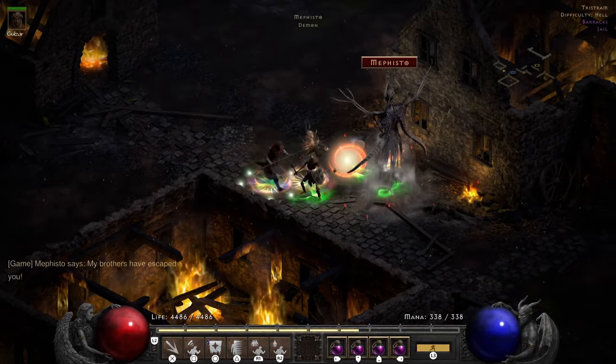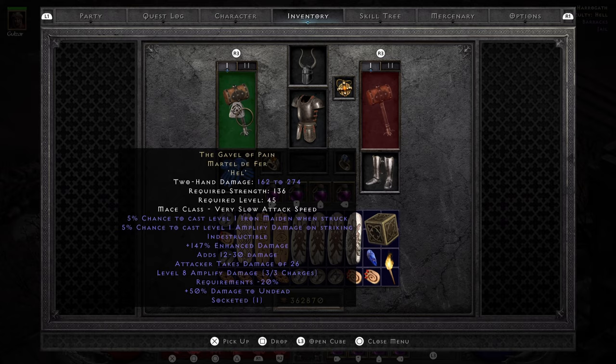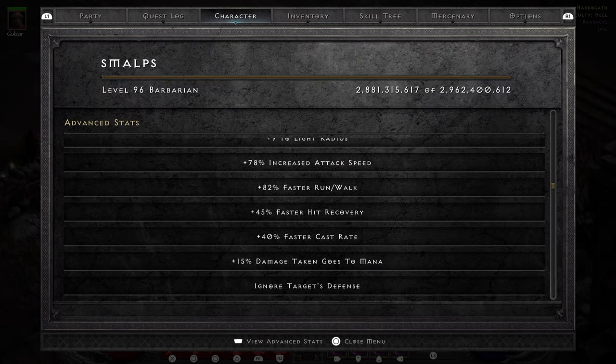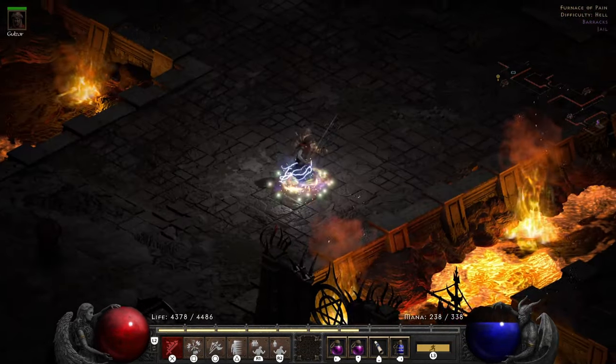YouTube, what's up? I wanted to do an uber run with my whirlwind barb using this seemingly useless hammer. So many people commented saying that it was useless and that there were better options. The time save was not worth it, so let's see. I'll go over the gear and the merc setup used in the run, the stats and the skill points used in the build, and then we'll run it and see how it goes. Timestamps and links will be in the description below.